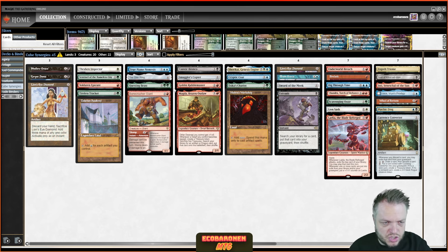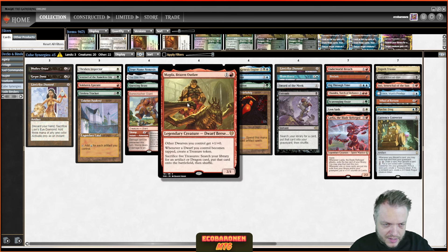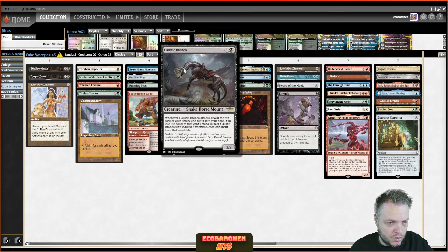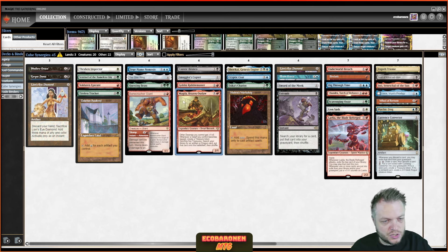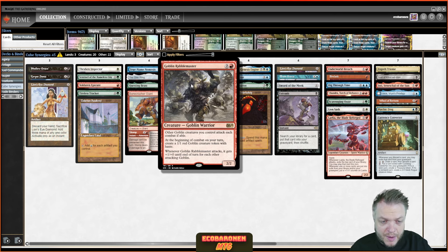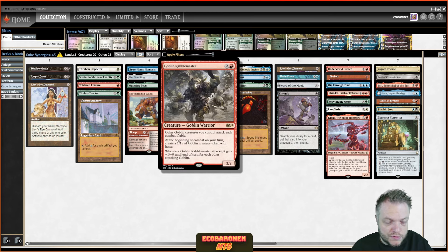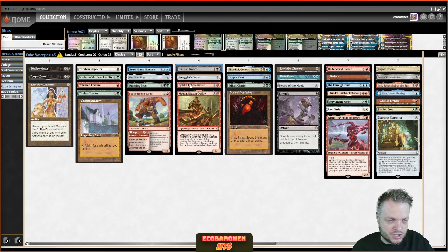Next we have Magda, which is kind of hard to evaluate on the surface. You have a 2/1 that pumps all your Dwarves — but there isn't a single other Dwarf in the cube, so that's irrelevant. Getting five Treasures to search for a Dragon is cool, but the key point is that Magda doesn't need to attack to create a Treasure token — she just needs to get tapped. We can do that by Crewing Smuggler's Copter or Saddling Caustic Bronco, avoiding exposing her in combat. Also, Goblin Rabble Master's 1/1 token that would just die to a bigger blocker can Crew the Copter instead, preserving it. Note that Saddle is sorcery speed, so you can't do that trick with Rabble Master and Bronco.